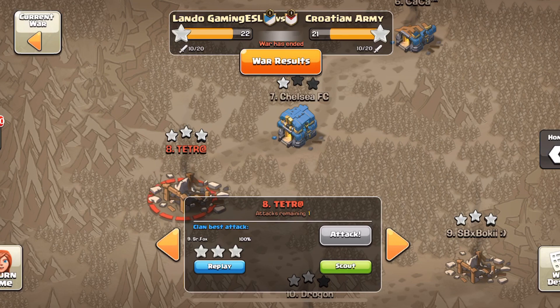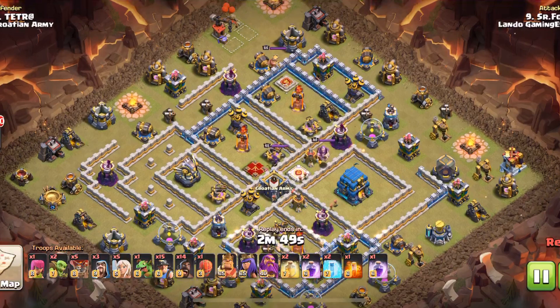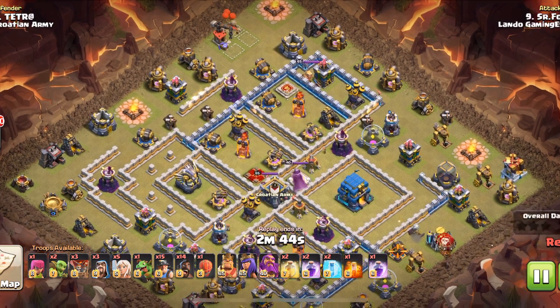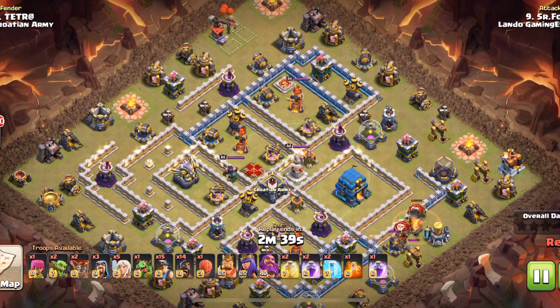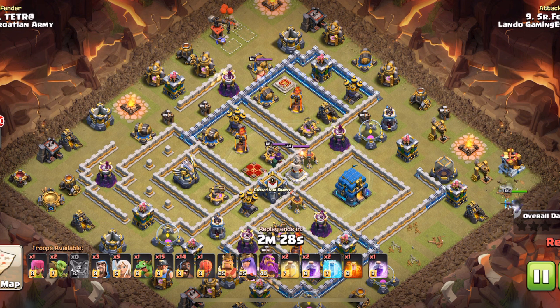Next is Fox, also known as Wolf — a very, very good attacker. This attack is freaking great. He's going to do the hybrid, and at first glance a lot of people would think how are you going to hybrid this, because it's not at all like the bases I did hybrid tutorials on. But he recognizes something in this base. He used a lot of balloons to take down that funnel, and he gets it — now he has a nice funnel established for his queen walk.